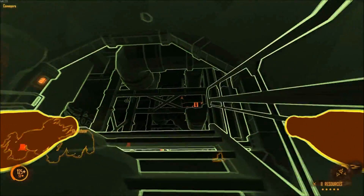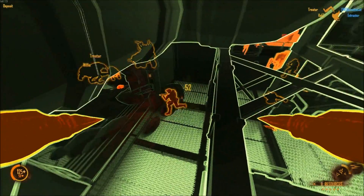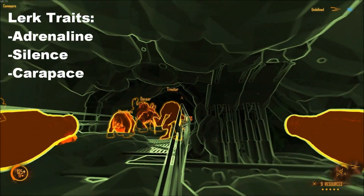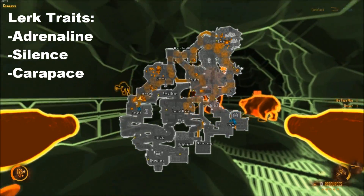Umbra disintegrates one out of every two bullets fired into it — it's a defensive buff for your team, and late game you'll want to spam it on your own Lerks and Gorges. I recommend Adrenaline as flying costs energy, Silence so marines take longer to find you, and Carapace as usual for the extra armor.